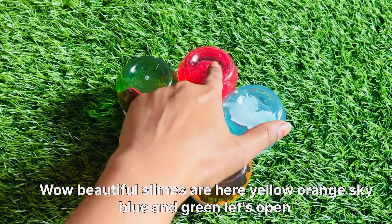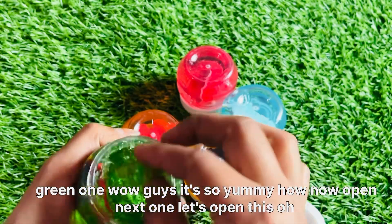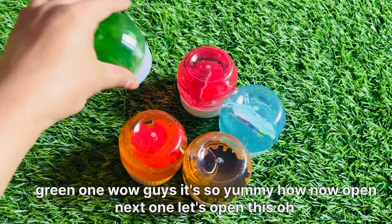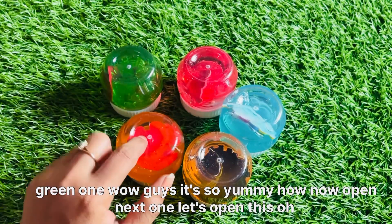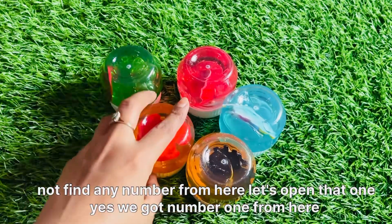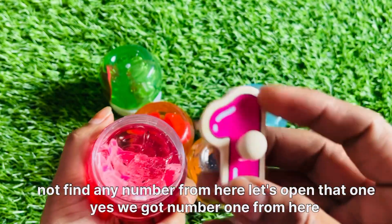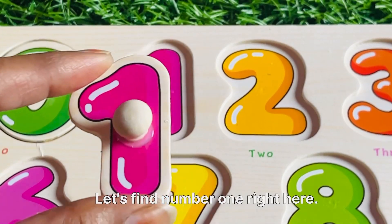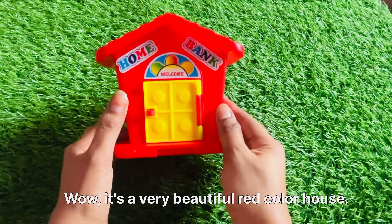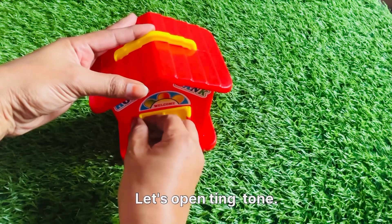Wow, beautiful slimes are here — yellow, orange, sky blue, and green. Let's open the green one. Wow guys, it's so yummy! Now open the next one. Oh, not finding any number from here. Open that one — yes, we got number one from here! Let's put in number one right here. Wow, it's a very beautiful red color house, looks really nice.